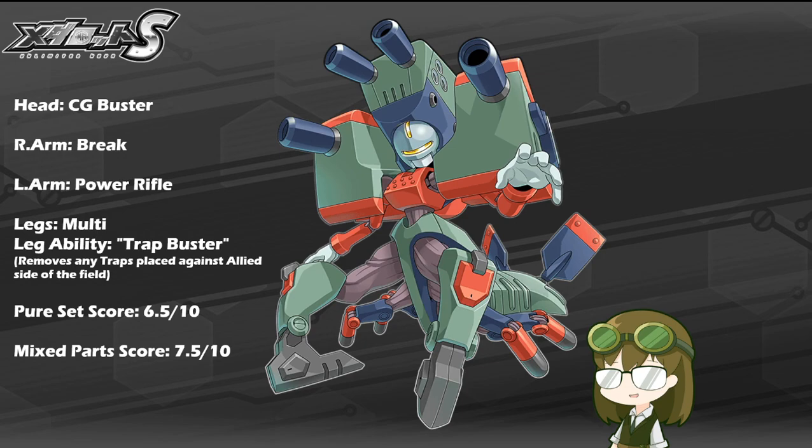Shisaku-3 is where the concept from tank leg to multi-leg is first conceptualized before Death Providence finalizes the final product. This means he will have moderately solid coverage across most terrains, arguably one of the better options under biped in many cases. The leg ability of Trap Buster is a carryover from earlier models — any negative traps placed against his side of the field, including Shoot Trap, Disturbance, or anything of the like, he can forcibly remove by simply stomping over them and rendering them null and void.